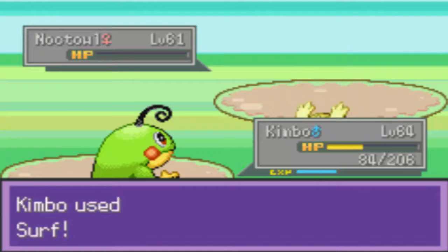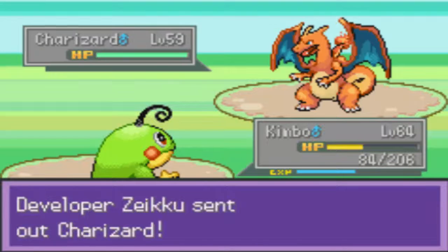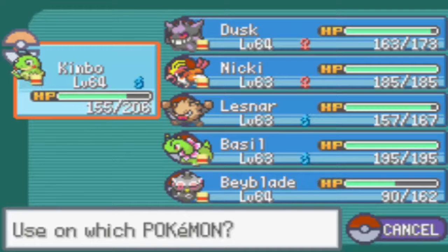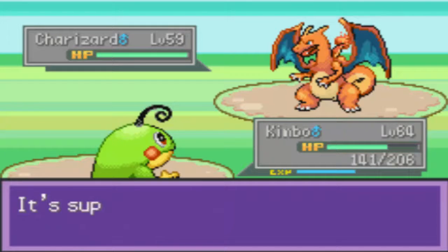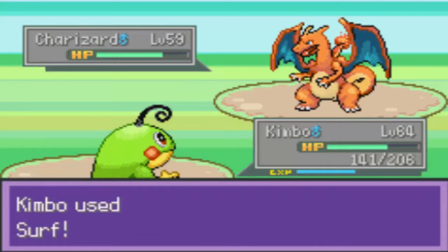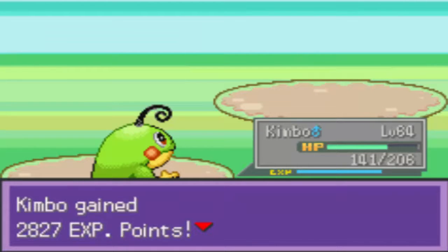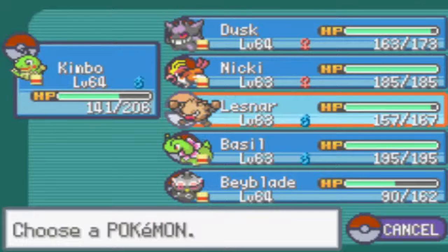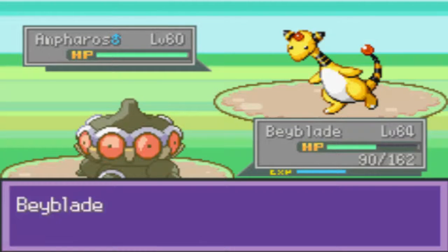I'm going to have to heal in between depending on whoever ends up being used. Charizard — I definitely want to stay in with the Rain out. I want healing — I just needed to heal Kimbo and Blade Blade, but I'm fine. But Thunder Punch is definitely not fine. Let's go with Surf — I want to go Waterfall but Surf would be just enough. No more Rain, but that's all I'll do.